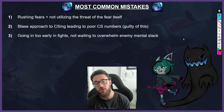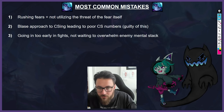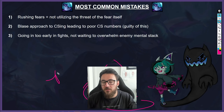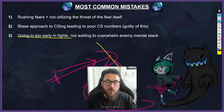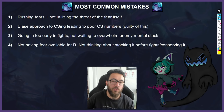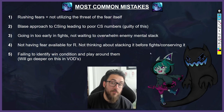Because Vex has very AOE-oriented CSing with the EQ through the whole wave, it's very easy to get complacent and have a blasé approach to CSing - I'm guilty of this myself and my CS should be much higher in a lot of games. Something you'll have to address at some point. Going in too early in fights is also a big mistake - the longer you wait, the better it can be, because the enemy has to keep thinking 'when is Vex going to go in?' Milk the fear you're instilling and wait until they overstep. Not having fear available for R, not stacking it before fights, and failing to identify win conditions are all common mistakes we'll go deeper on in the VOD review section.